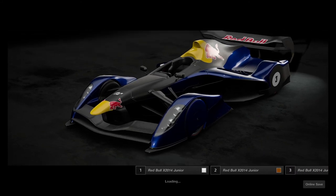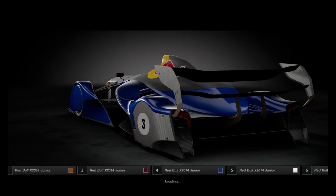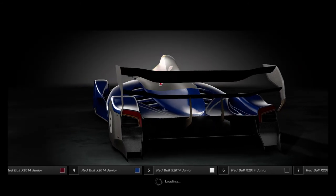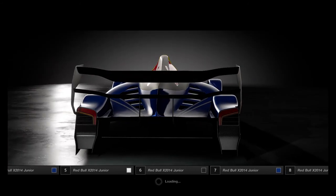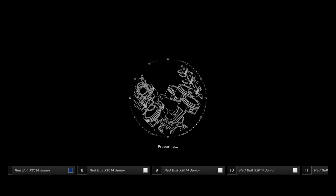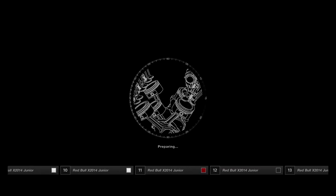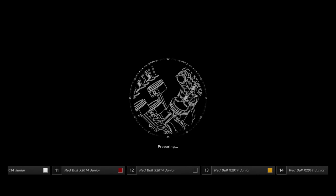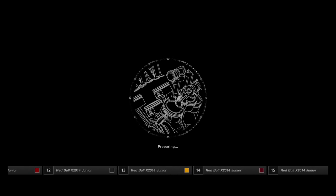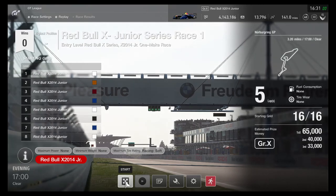I'm really sure of it because this car number is also included. I kind of think this is an all-out one-make race with the same model with GT logo on it. I'm wondering that the car number was placed on the back of the rear. Looks like I'm about to be racing on the Nürburgring Grand Prix for race number one.